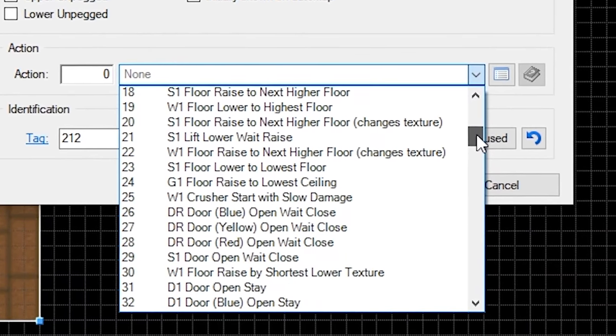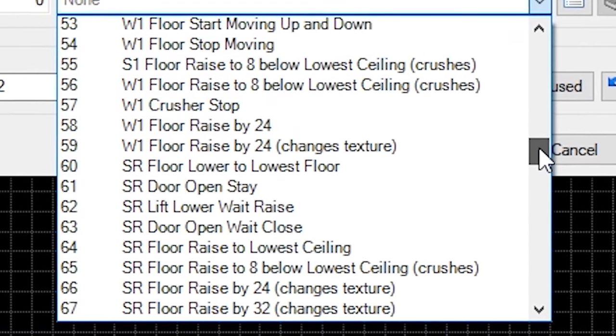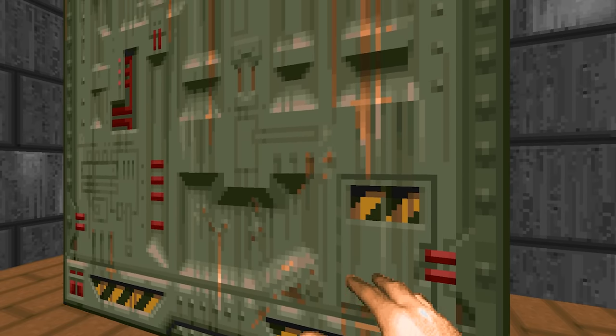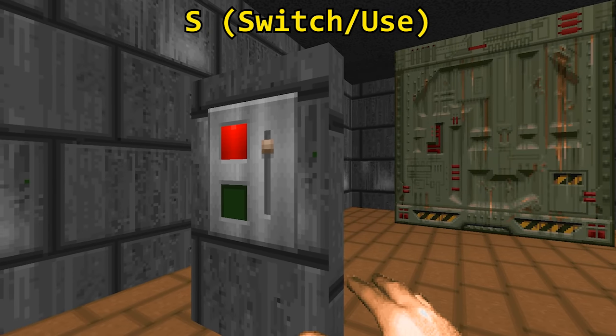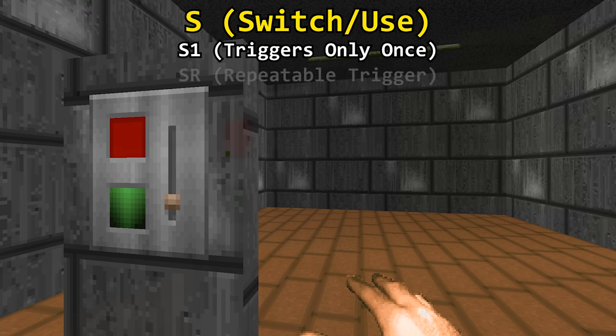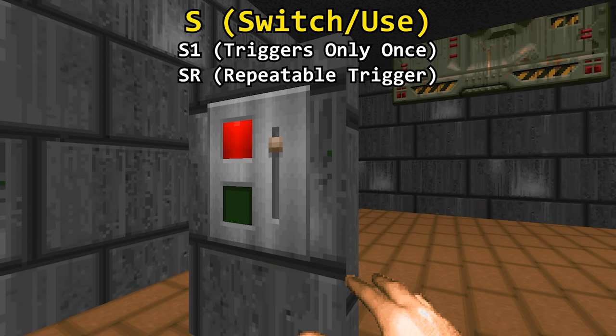Before we start demonstrating the dozens of line specials Doom has to offer, we need to check how a line can be triggered. You've got lines that are triggered by pressing your use key — these are referred to as S activations. These can be either S1 activations, which means they can only be triggered once, or SR, which means it's a repeatable trigger.